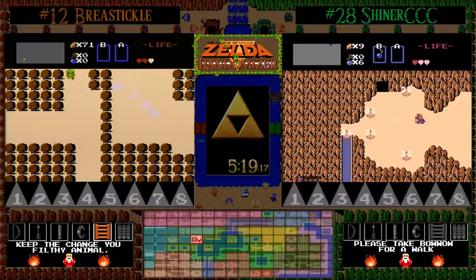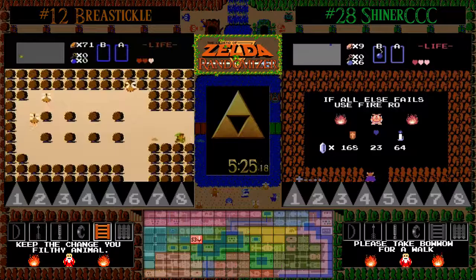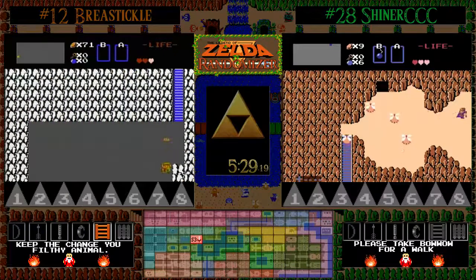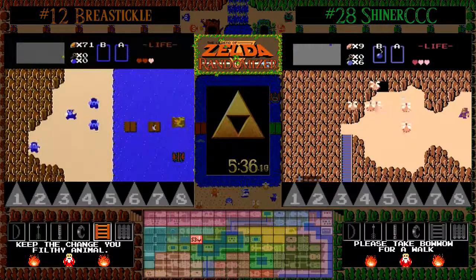That is the hint for the magic sword, but we knew that already because we found it. What we're looking for is either the wooden sword or the white sword, neither of which we've found yet. The price of candles here is 64 rupees — a little bit above what you'd normally pay in Vanilla Zelda — with a magical shield a whopping 168. World wrap incoming.